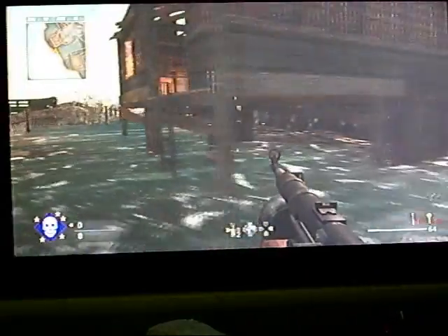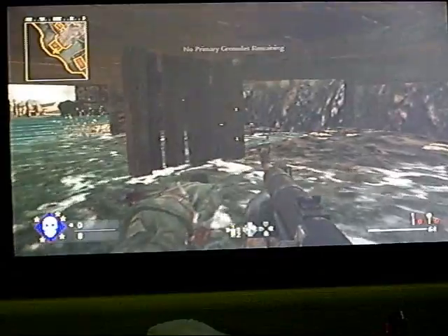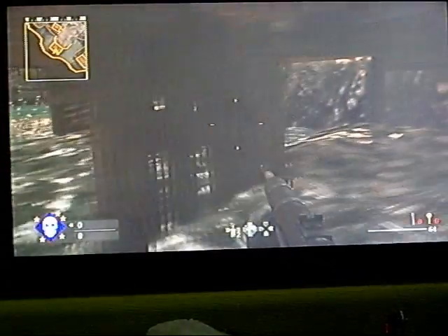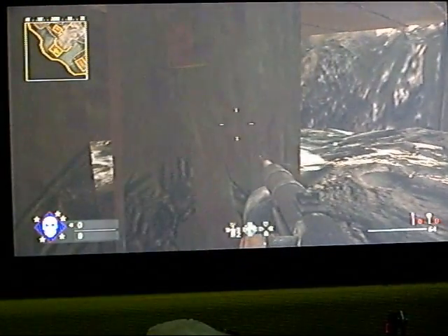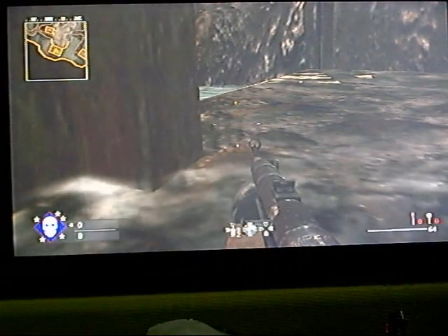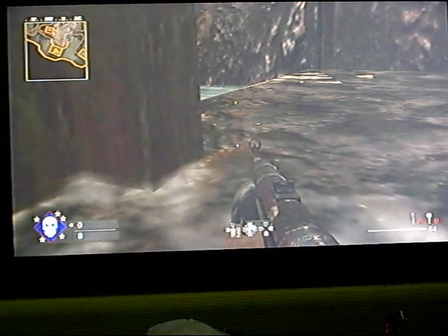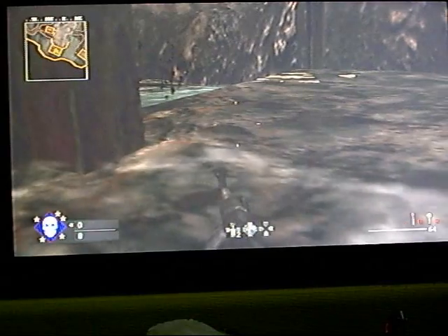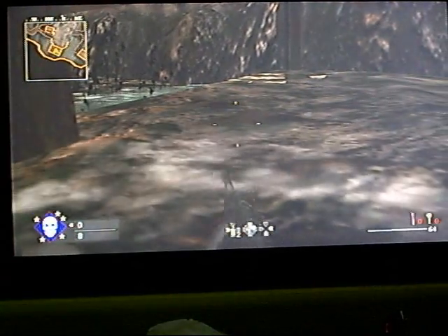What you want to do is go to this building, go to Crouch, go to this wood divider or whatever. And you're going to want to go to Prone and sprint, keeping on sprinting and walk forward and to the right really slowly.